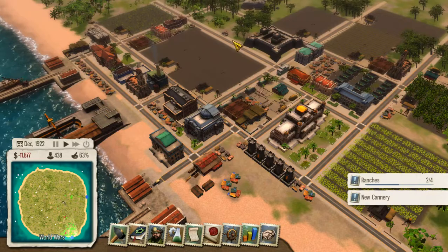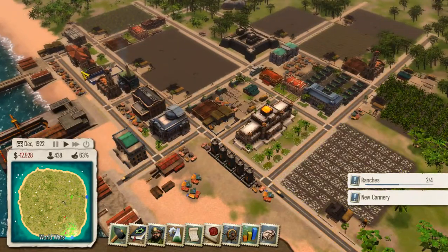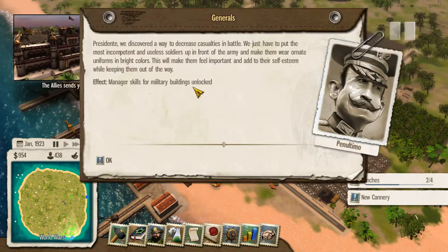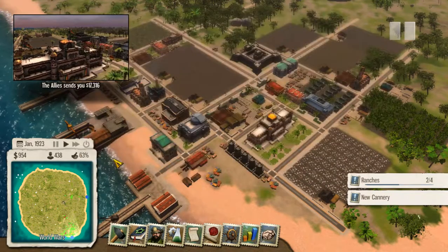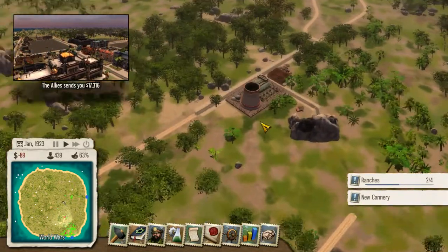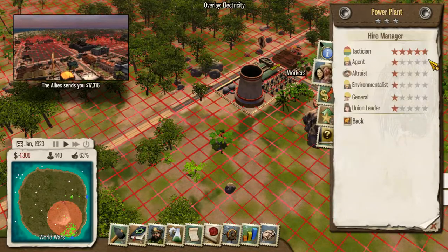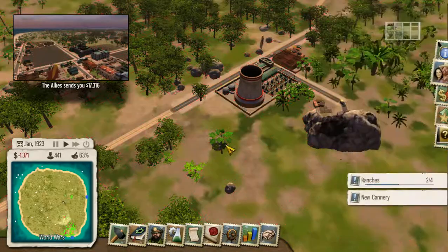Someday we need to think again on the housing situation, because everyone is living on checks — it's not nice, so we will eventually deal with that. General skills — they sent us some money. We have a power plant! We have a power plant now working. Let me get the tactician there, why not.